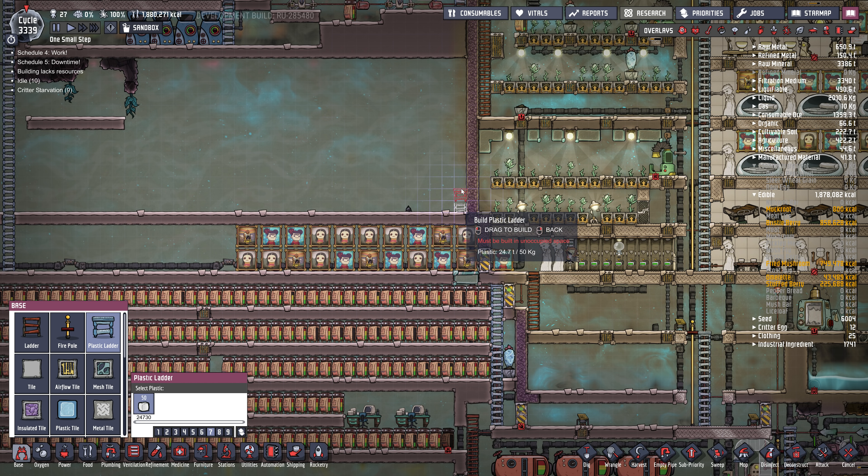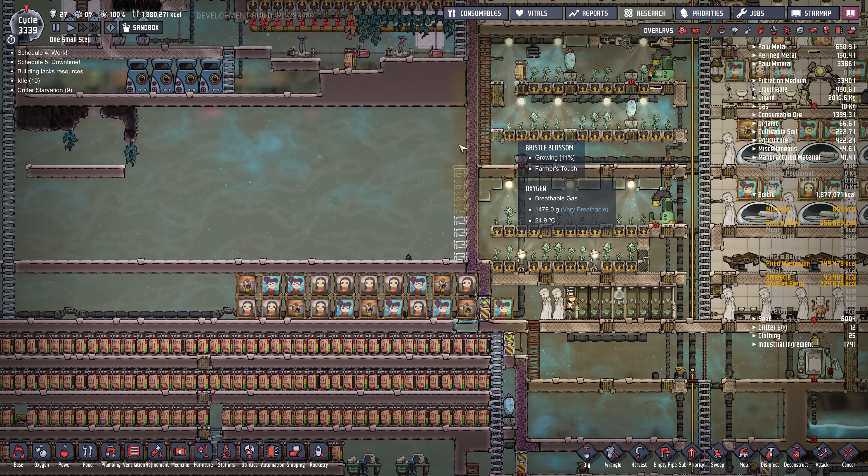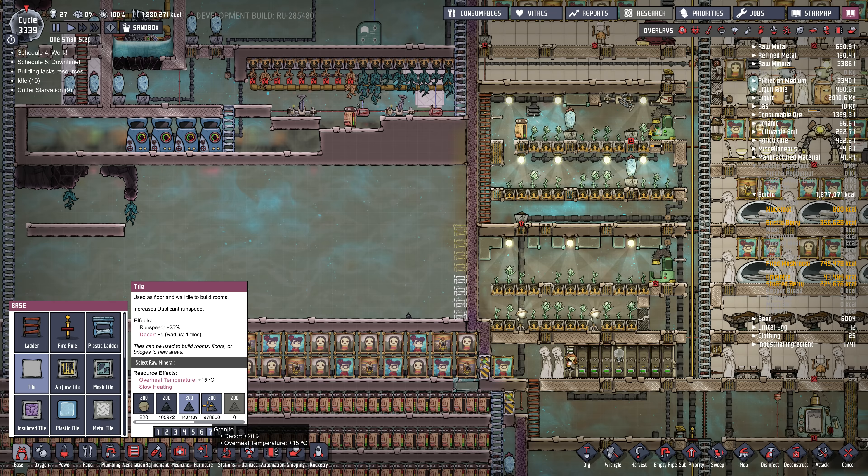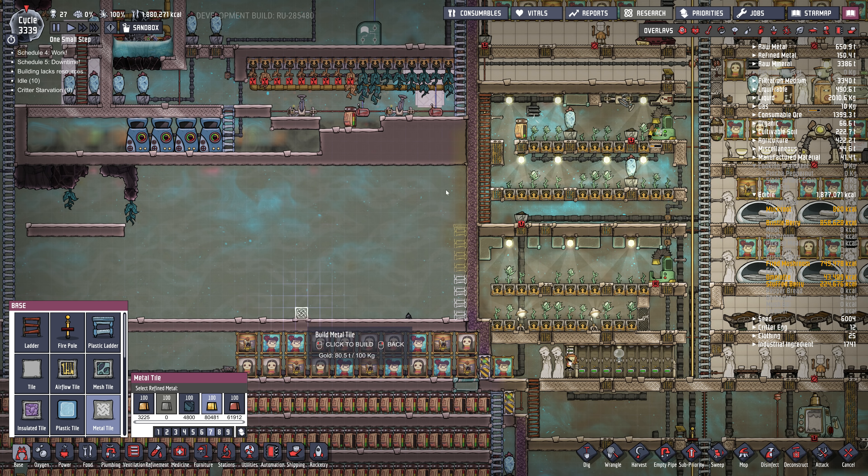I'll start roughing that out — going back to slow speed. I'll use a plastic ladder and put a four-story room in here. I want it to be sealed, so I'm going to use a liquid lock. Maybe I'll use metal — I've got tons of metal so that'll increase the decor.